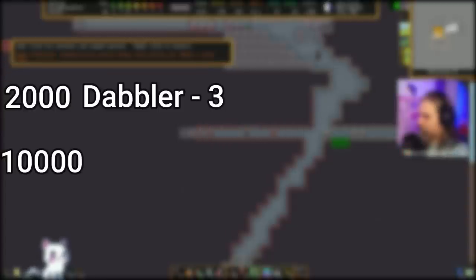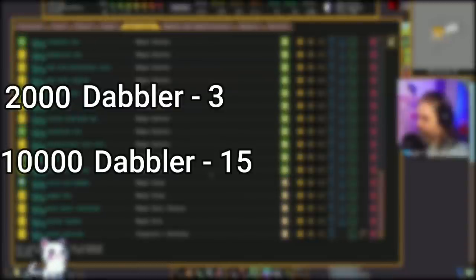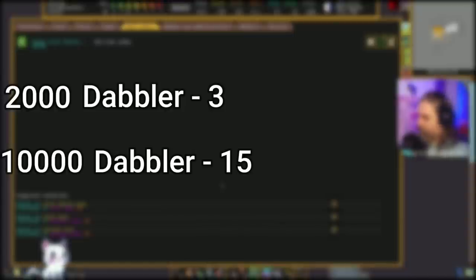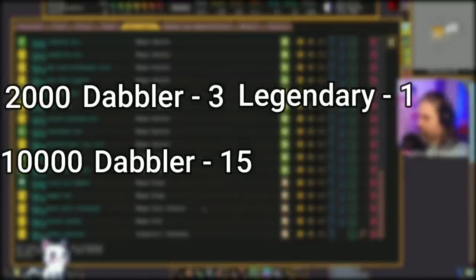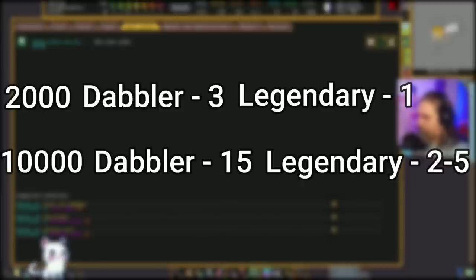The two most important breakpoints for value occur at 2000 and 10,000. 2000 is what you need to achieve petitions for creating guild halls and temples, while 10,000 is what you need to achieve the highest tier of quality for a room. A dabbling dwarf is going to need about three tiles to hit the 2000 mark and about 15 tiles to hit the 10,000 mark, while a legendary dwarf is going to need one tile to hit the 2000 mark and somewhere between two and five tiles to hit the 10,000 mark, depending on how many masterpieces you get when doing your engraving.